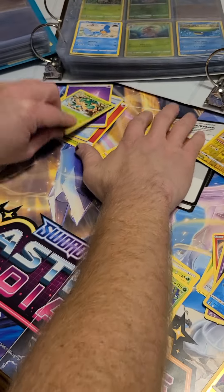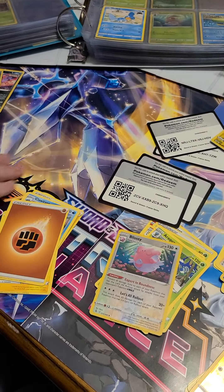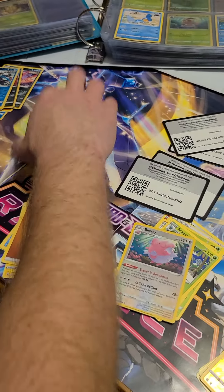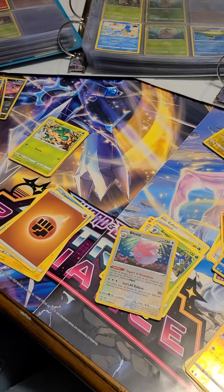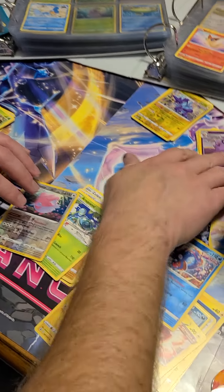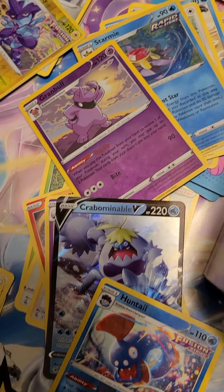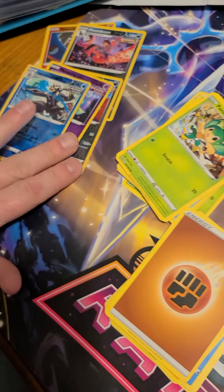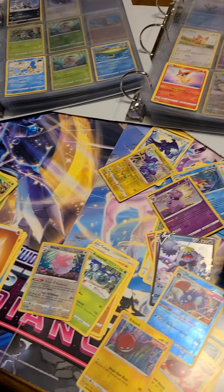All right, I only got one. Three, four, five, six, seven for me. One, two, three, four, five, six, seven, eight, nine for you and Adeline — yay! We didn't find any mew, but we beat daddy by two cards. Nothing too extravagant out of these five packs, but thank you everybody that stops in and views my videos, even for a little bit. Keep watching and I'll be happy to keep sending out our daily pack-opening videos. Bye — as Adeline says, bye!